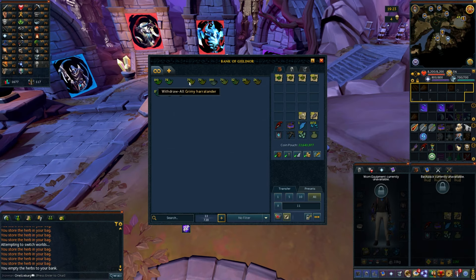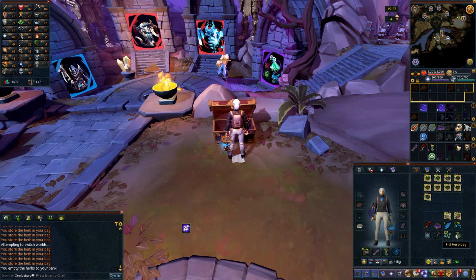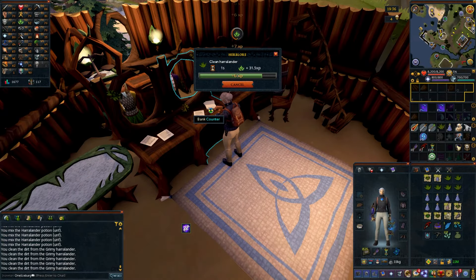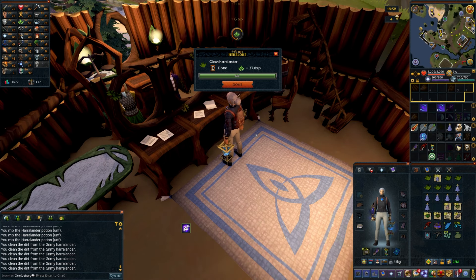That is over 500 Guthix's Rest worth of herbs, over 500 prayer potions, and over 500 super attack potions. I'm going to make everything except the prayer potions because I don't need the prayer pots right now and they take up the same inventory space as herbs as they will as potions, so it doesn't really matter. First step is to make a bunch of unfinished Harlander potions. I think I need to start death piling more so that I have more inventory space when I need to do grinds like this — this is so slow.